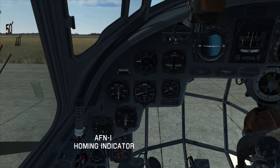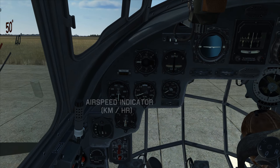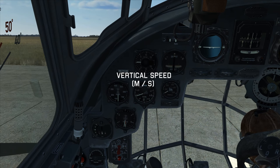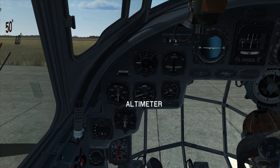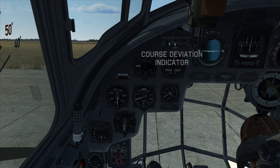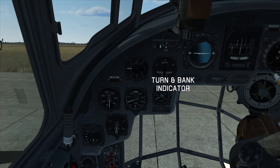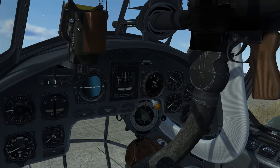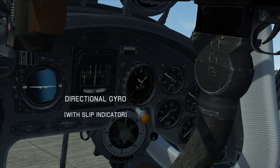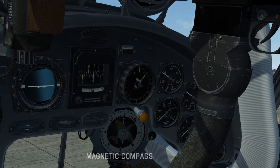Here we have the homing indicator for navigation, contact altimeter for dive bombing, air speed indicator in kilometers per hour, vertical speed in meters per second, altimeter, fuel flow in liters per hour, course deviation indicator, turn and bank indicator, artificial horizon, directional gyro with slip indicator, repeated compass and autopilot light, and magnetic compass.